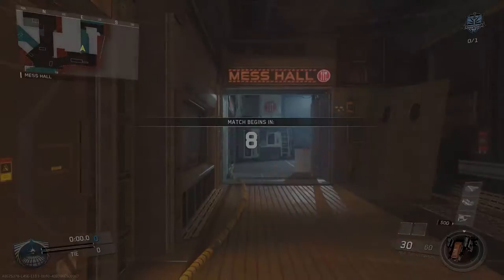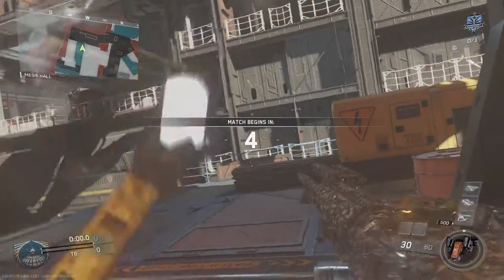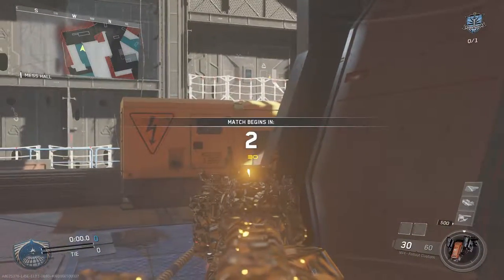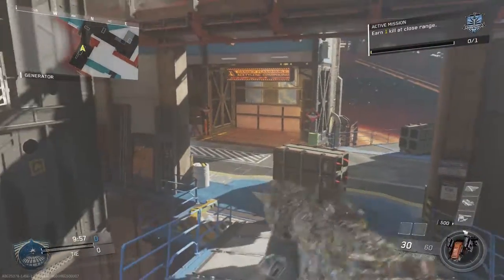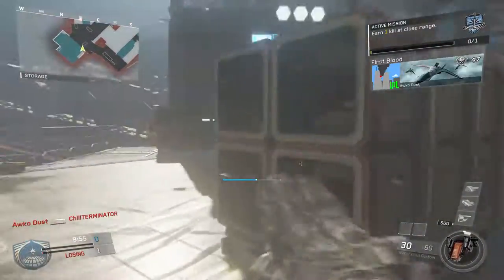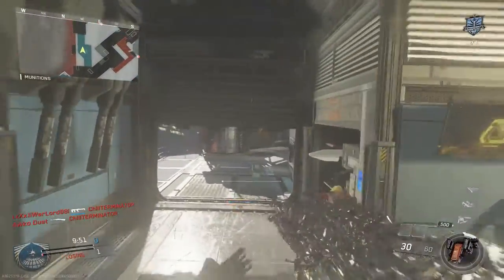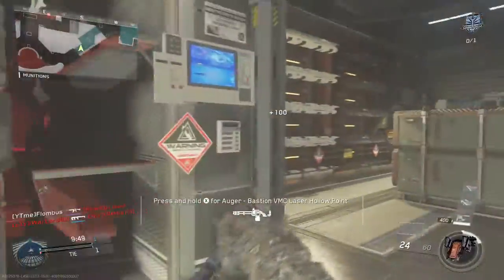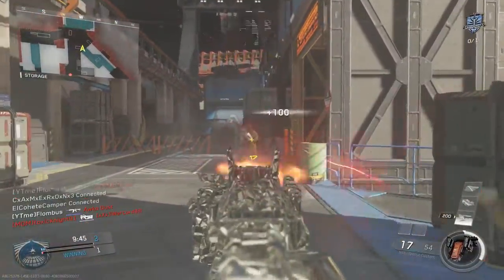We're actually gonna rock with the Envy for this match. Here's the class — you guys can pause the video and check it out if you want. My favorite map, Sky Dog. Right off the bat, I'm checking the spawn area back here to see if somebody who spawned is chilling. This is the part of the map that I love to control.